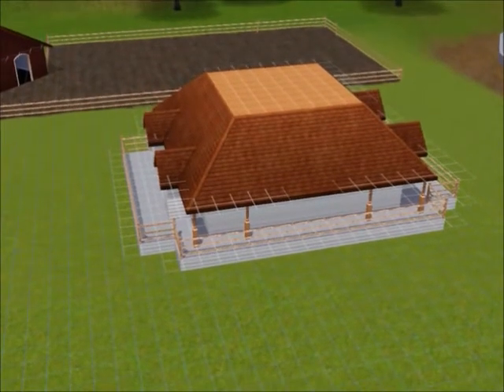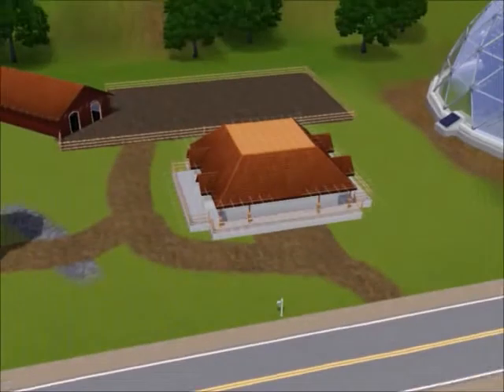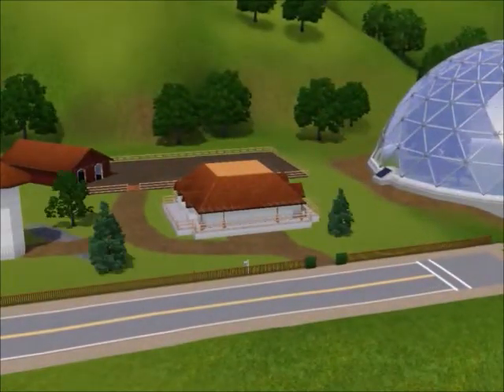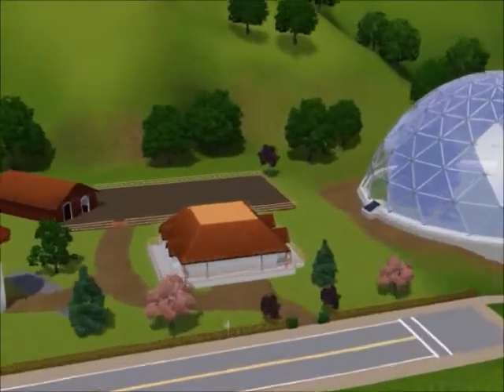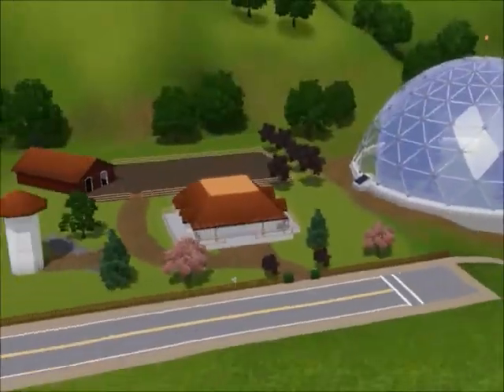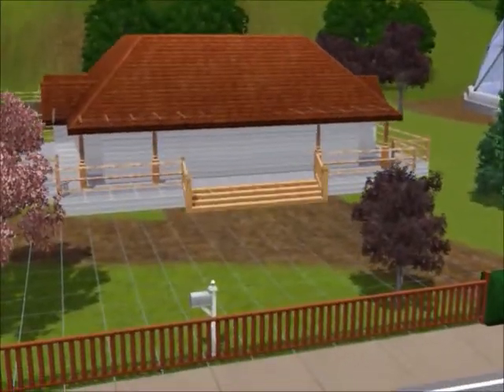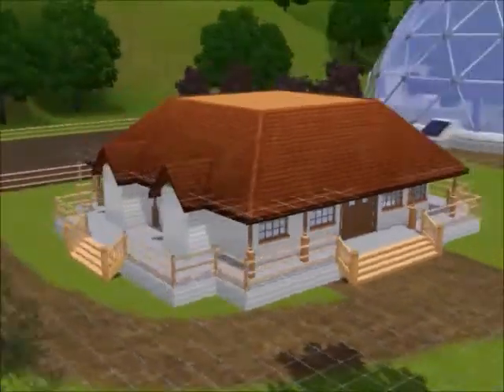Here I start building the railing around the house, then I started adding pillars all the way around. Then I started adding in the driveway, which connects to the house, which connects to the farm, which connects to the silo. Here I started adding in the trees, then I added in the stairway.